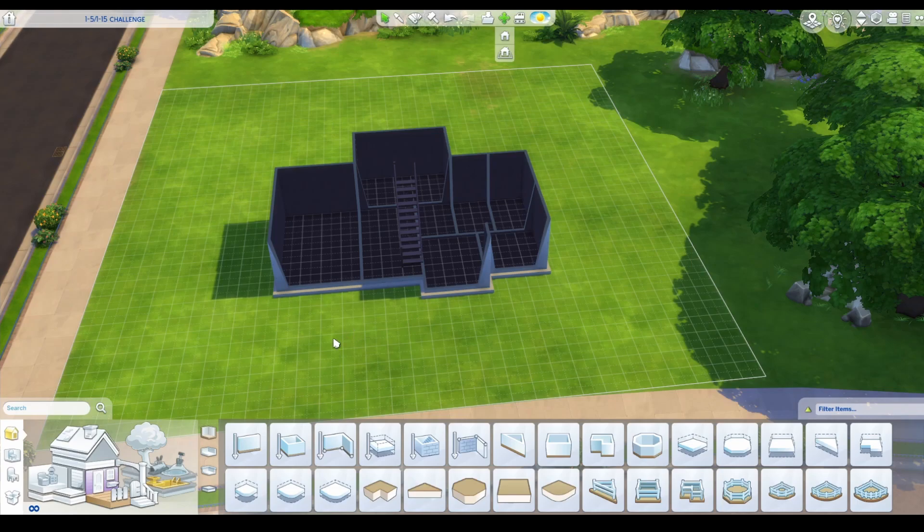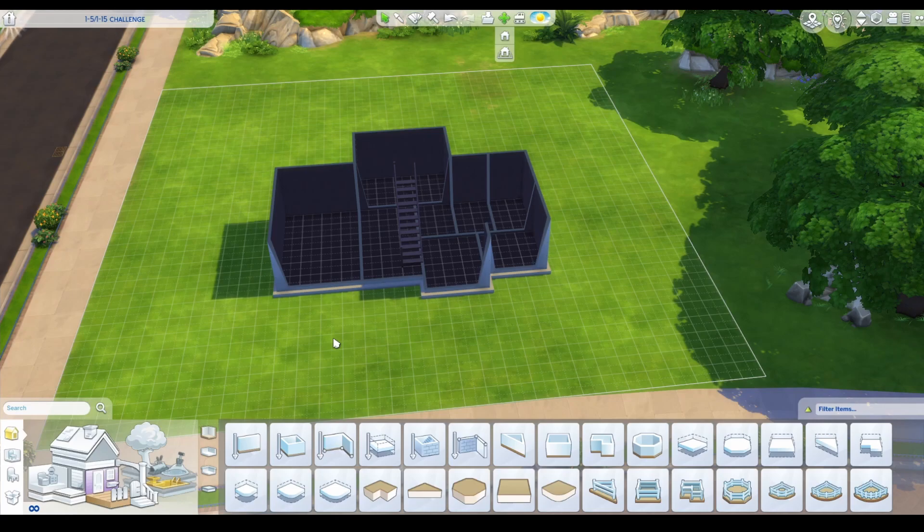So this house is going to have 5 bedrooms, 4 bathrooms, B4, 1 sim, 2 kitchens, 1 dining room, 3 offices, 1 exterior door, 4 columns, 1 living room, and 2 colors. Then I changed it to 1 to 15 and did windows, the color numbers, and the number of plants outside.